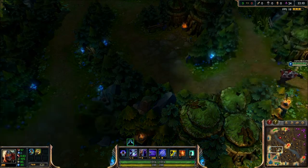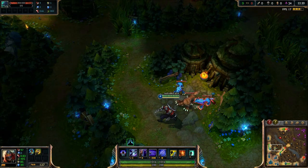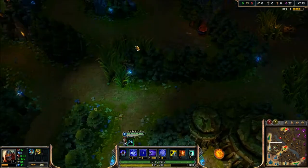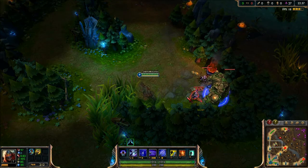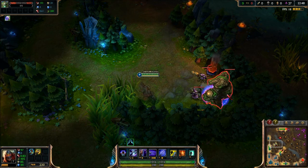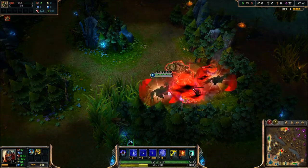They changed the way jungle minions work. The big wolf now has 900 health and the small wolves have 300, dealing 8 damage while the big wolf does 35. They buffed the big jungle minions themselves. They wanted to balance it out between AoE junglers — like Amumu — and single target junglers like Nunu, Shaco, or Warwick, giving AoE junglers a slightly tougher early time and single target junglers a slightly easier time.